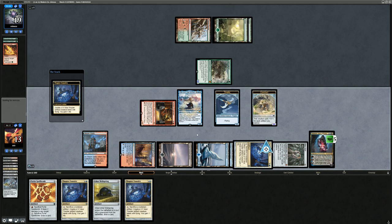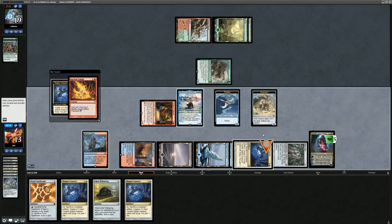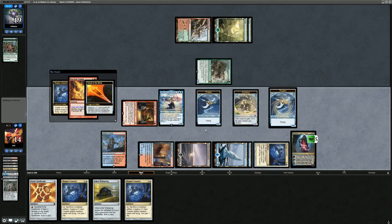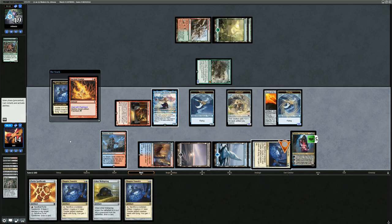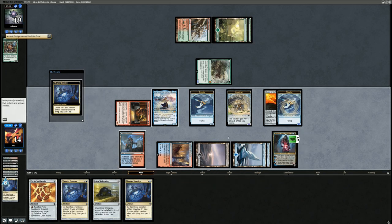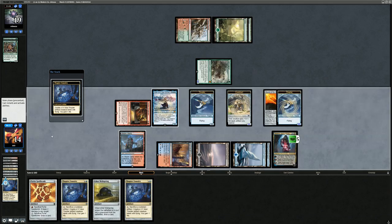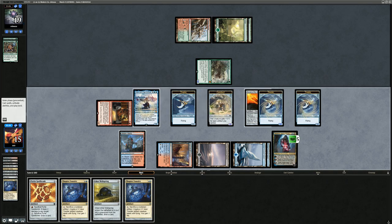The opponent attempts to kill the Foundry in response, but we can sac something else and keep the combo going. We accidentally click through the Ancient Grudge — a small misclick, so now the Foundry is dead. We should have been able to make infinite mana and infinite Thopters in response. We no longer have the Astrolabe to make black mana for a new Thopter Foundry, so we play Ichor Wellspring to draw a card.